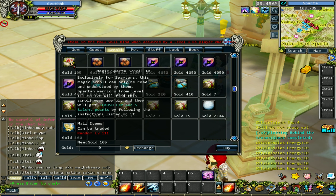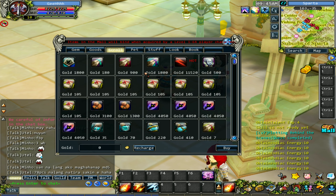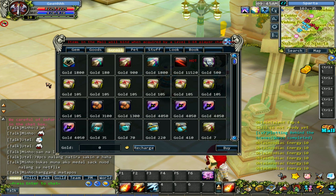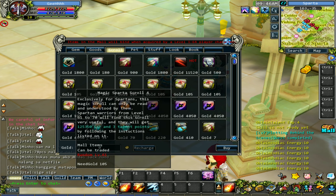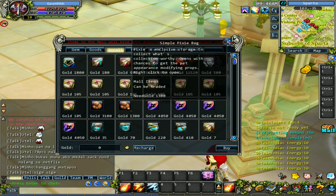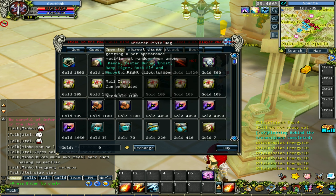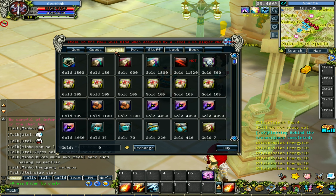Let's move on to the scroll tab. There's a holy stone package worth 6,100 gold. You can buy experience in the game - all of these scrolls, if you use them, you get EXP so you can skip the grind. There are also two items that are gacha boxes for pet skins. They didn't label these correctly - we're still in the scroll tab. Here's the pet tab.